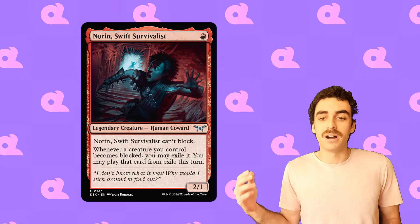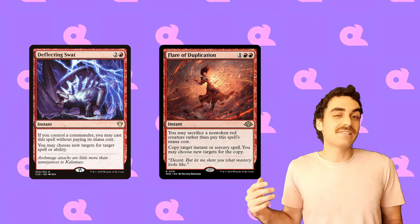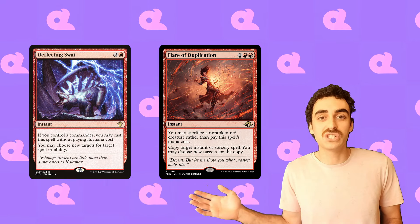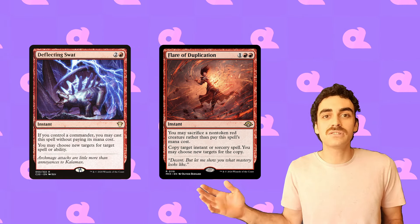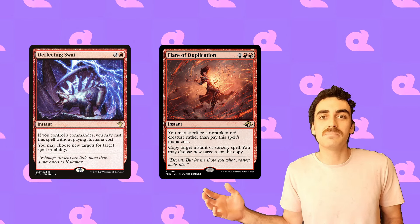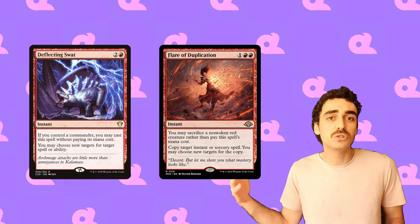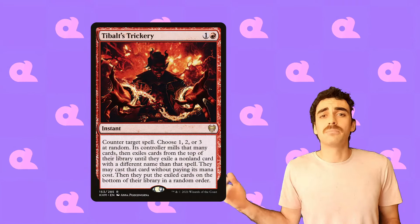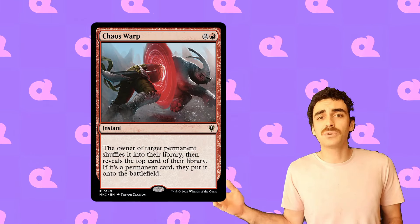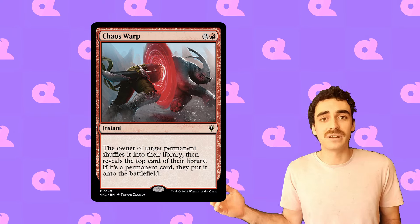To round out our interaction, we're going to take full advantage of having a 1-mana commander. So we're of course playing Deflecting Swat, as well as Flare of Duplication — I love this card in this deck. We have tons of cheap little 1-mana red creatures, and it can allow us to copy removal spells or counterspells in a pinch, or we can use it on our own Jeska's Will or Inspired Tinkering to have huge plays. Tybalt's Trickery will allow us to protect our board from board wipes, and then Chaos Warp can answer any permanent on the board, which is always amazing in Commander.